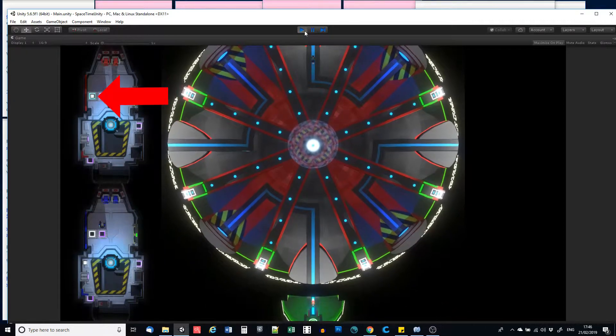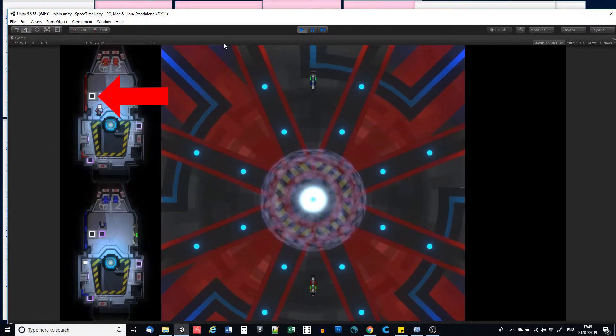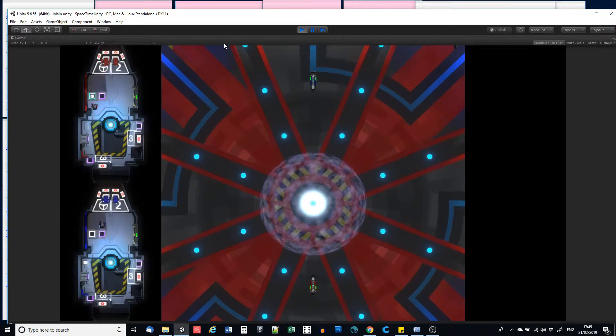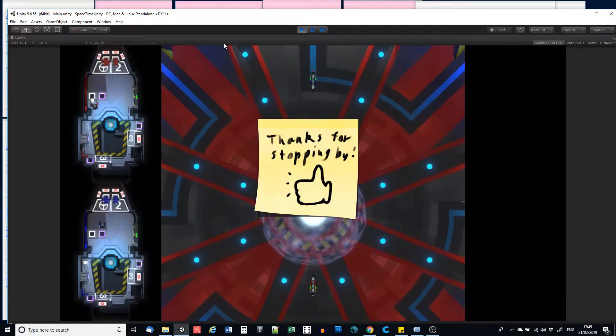Last week we left you with the exciting question of what do these boxes do? The answer is they are weapons for the ship, mostly. So if you aren't interested in design then that's it — you're done with this video. Goodbye, have a nice day!